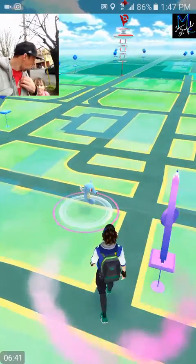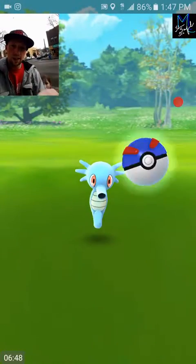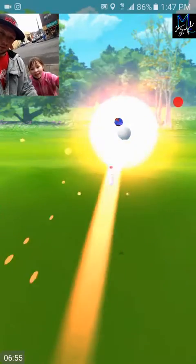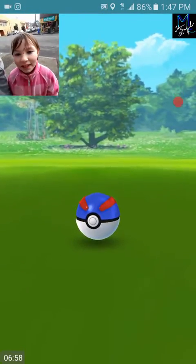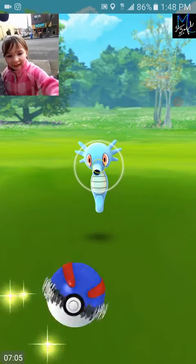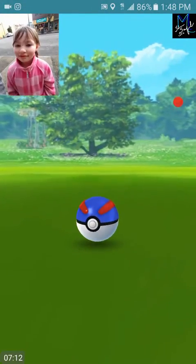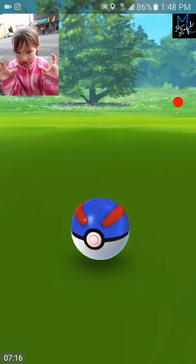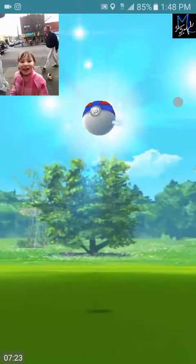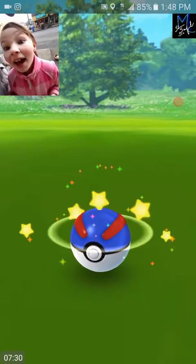We got a Horsea - that's good for Kingdra coming out in Gen 2, whenever they decide to release that. Horrible throw - hopefully we catch it. We got him! Psychic powers - okay yeah, why are we struggling with a Horsea? We should get him right here. Finally! Yes, teamwork!